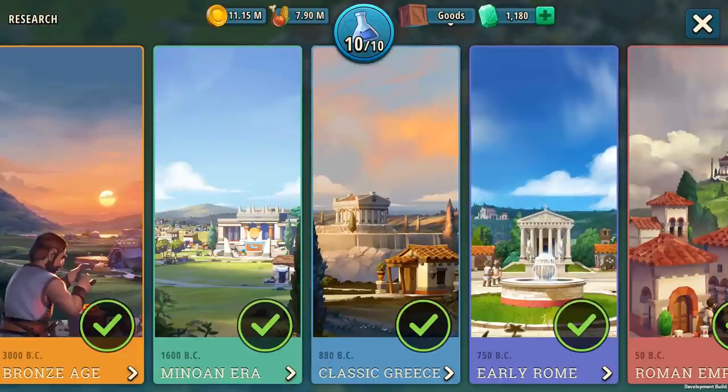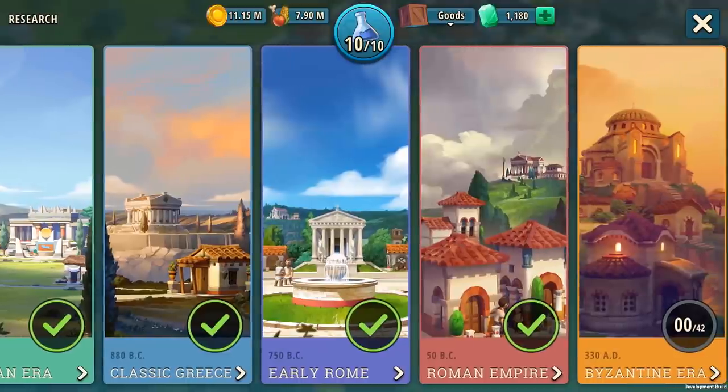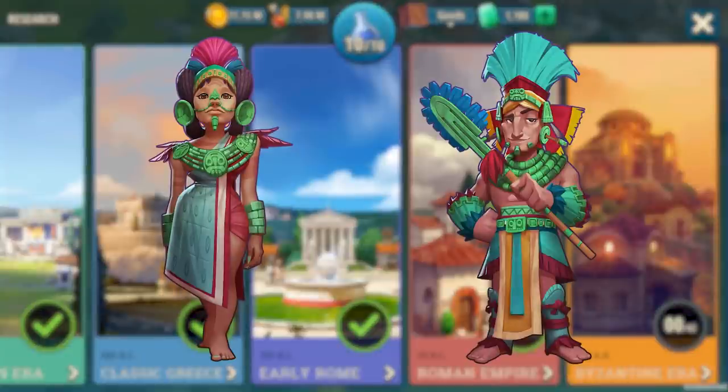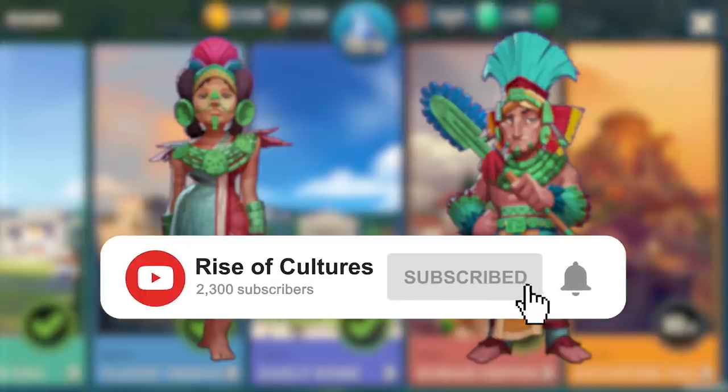Hello Rock Fans! The time has come! Today, we unveil a new content update to the game: the Byzantine Era and the Maya Empire allied culture! Before we tell you all about it, please subscribe to this channel to never miss any news from your favorite game!